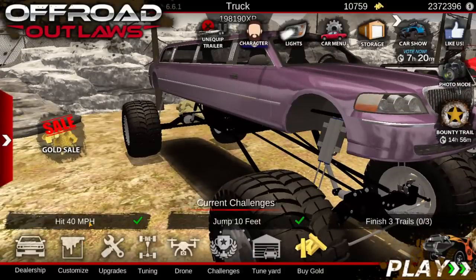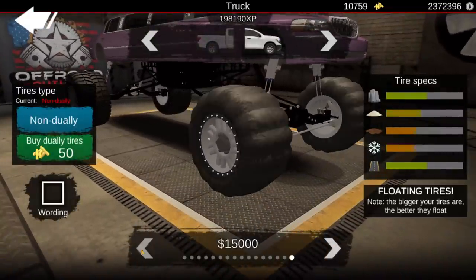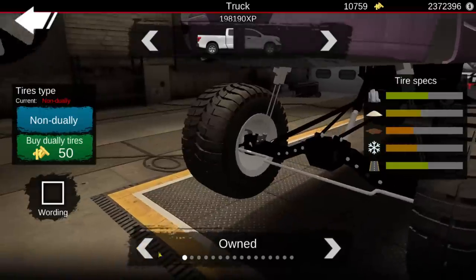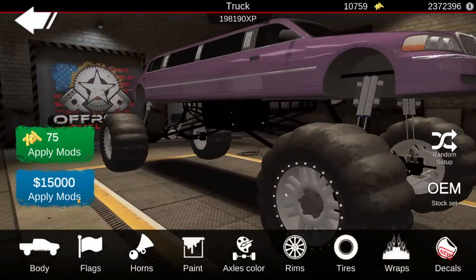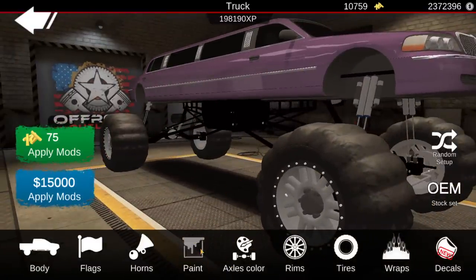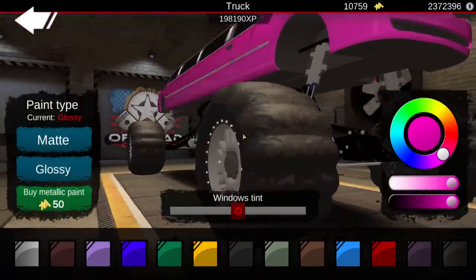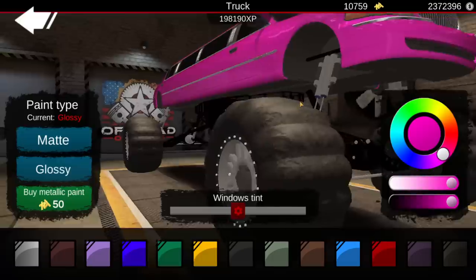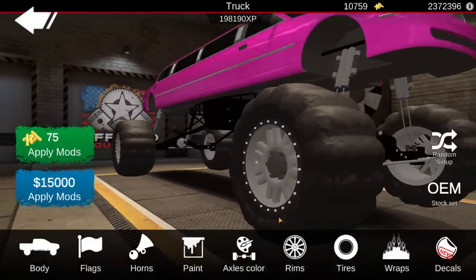And then in terms of the customization, this is where things get particularly interesting. We could go with the flotation tires, and I think we will, just to see what they do — because I think it's gonna be absolutely hilarious to see this thing float. Because it's a limo — oh my god. We might as well build a floating gloss pink limousine just to do it.